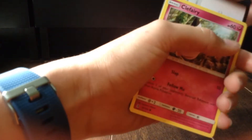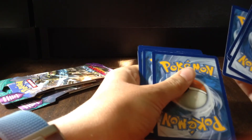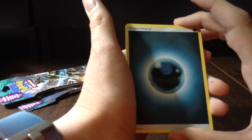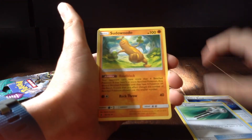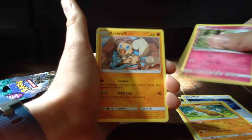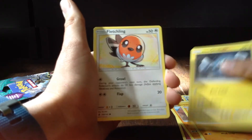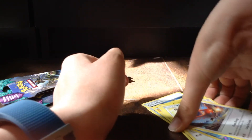Never know what you get until it's gone. And the code for you, sir. Let's get into this pack — one, two, three, four to the front. I hope that rare is... oh, that rare is damaged — not from me. We have a Darkness Energy, Choice Band, Field Blower, Sudowoodo, Clefairy, Rockruff, Barboach, Alolan Geodude, Fletchling, Reverse Wimpod, and a Talonflame Regular Rare.